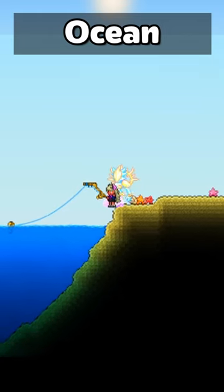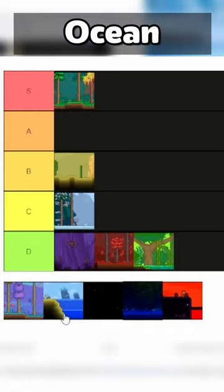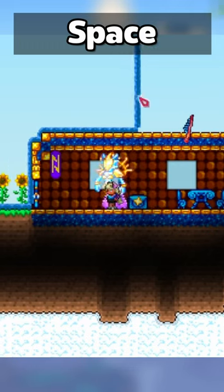Now on the surface, the ocean seems like a useless biome, but if you like fishing, there's a lot of good stuff that can be caught here, so for that reason I'd give this A tier. Now while the space biome looks empty, there are skylands which offer some pretty good loot, so I'll give this a B tier.